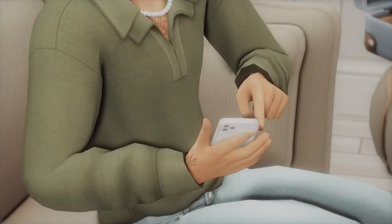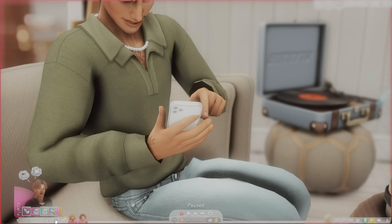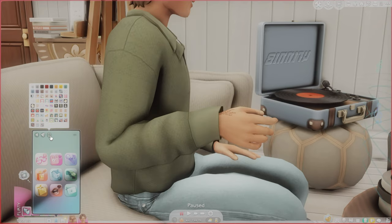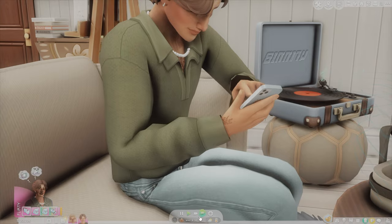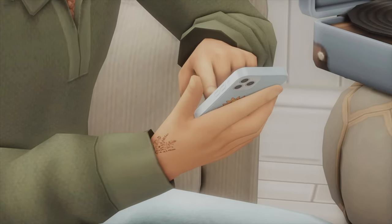The next mod we have here is the iPhone 12 replacement mod, and the case is also changeable in game. This mod just replaces the default phone that we have in The Sims 4 with the iPhone 12. If you go into the phone option for your sim and click on 'Change Phone Cover Color,' you can change it to any color that you would like. I'm going to click on a different color for the cover. As you can see, it changed from white to a different color cover. When my sim put his phone away and reopened it, he has a different phone color — the one with the little lion on it. It's just a really simple mod that you can use to change the default phone in The Sims 4.